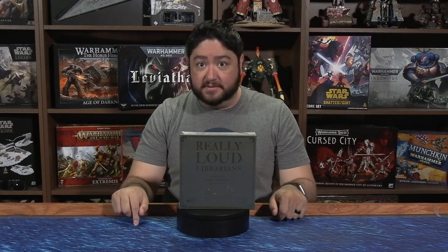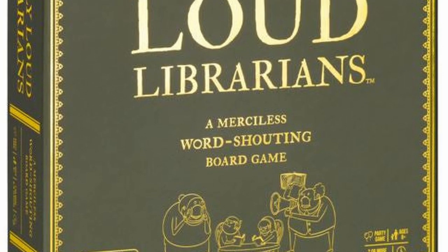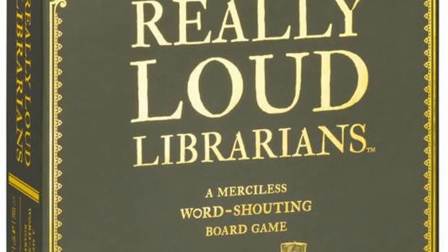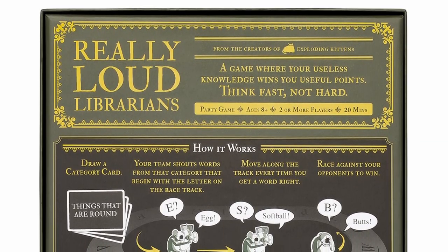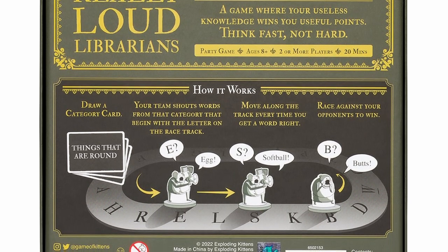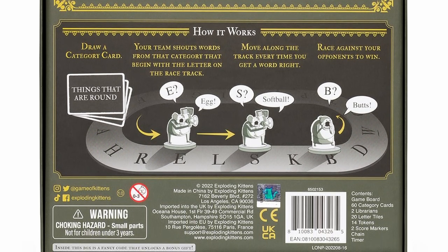Do you like your party games nice and loud? Check out Really Loud Librarians — a merciless word-shouting board game from the same people that brought you Exploding Kittens. It's designed for two or more players. You'll draw a card giving you a category, for example things that are round, then your team shouts words from that category beginning with the letter on the race track. You move along the track for every correct word, racing against your opponents. It's recommended for ages 8 and up, takes about 20 minutes, but Really Loud Librarians will keep you going until you lose your voice.